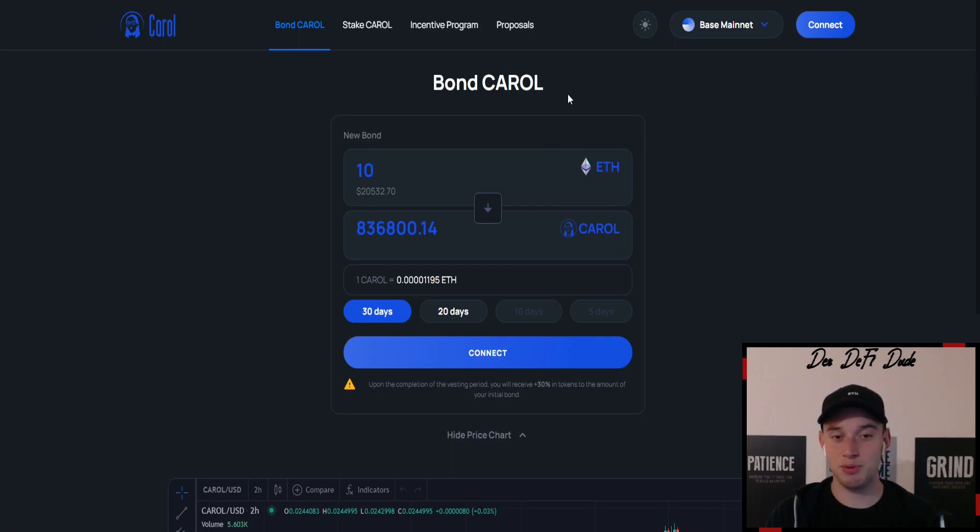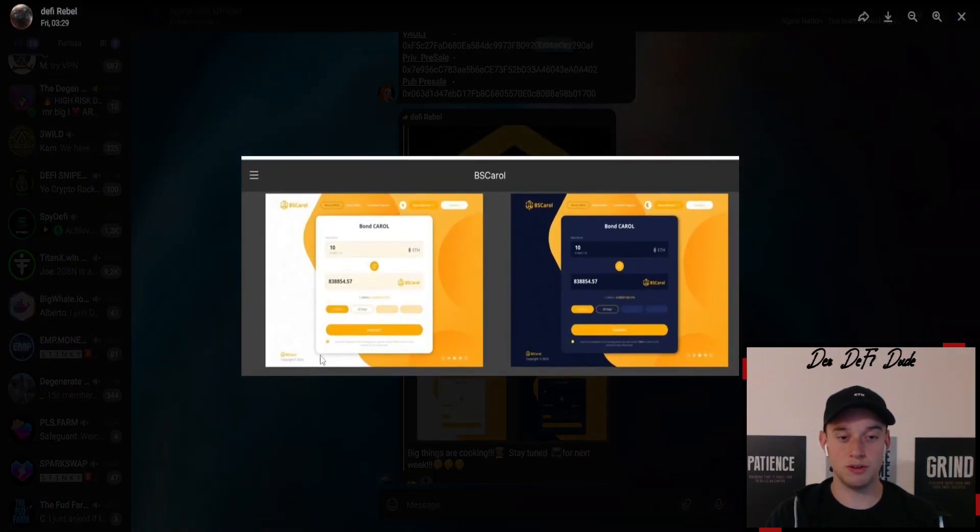Carol Finance is currently I think the best performing project in terms of returns on Base. It's a bonding protocol where you pair your ETH with Carol and can get yield up to over five percent daily with all the bonuses on top. That's what they also posted in their Telegram group — the dashboard will look very similar. I'm not sure if it is an official partnership with Carol Finance or if they just forked it and built it on Binance Smart Chain. This will most likely be announced within the next week in their Telegram chat, so I'm very excited to see the outcome.